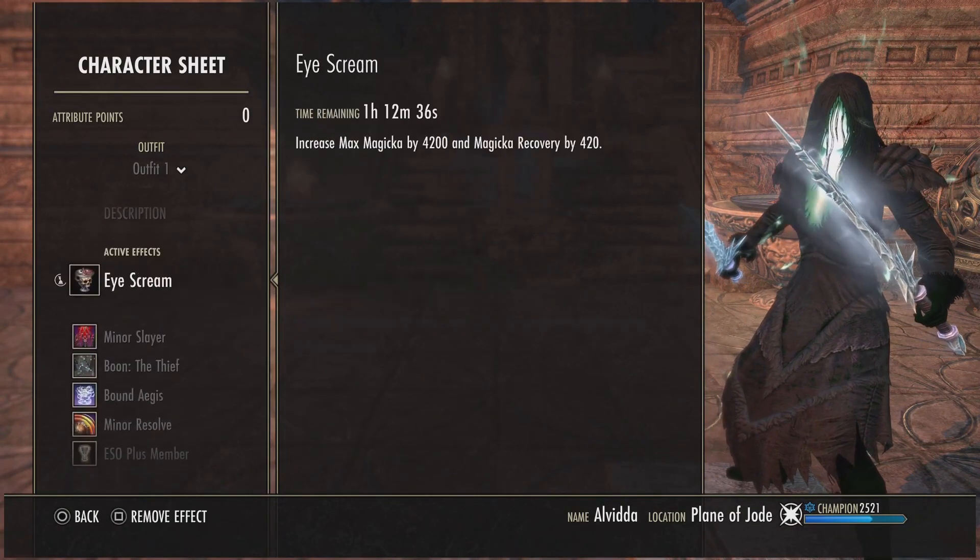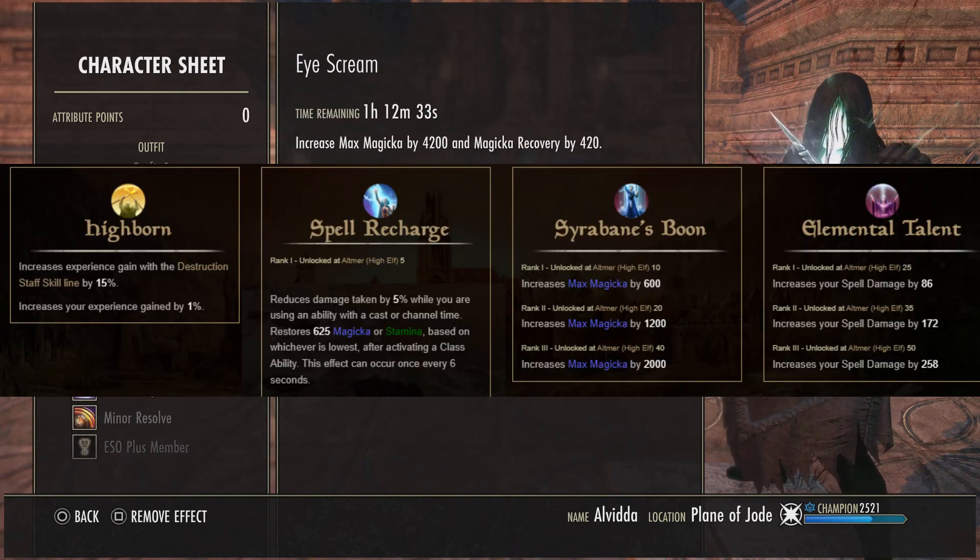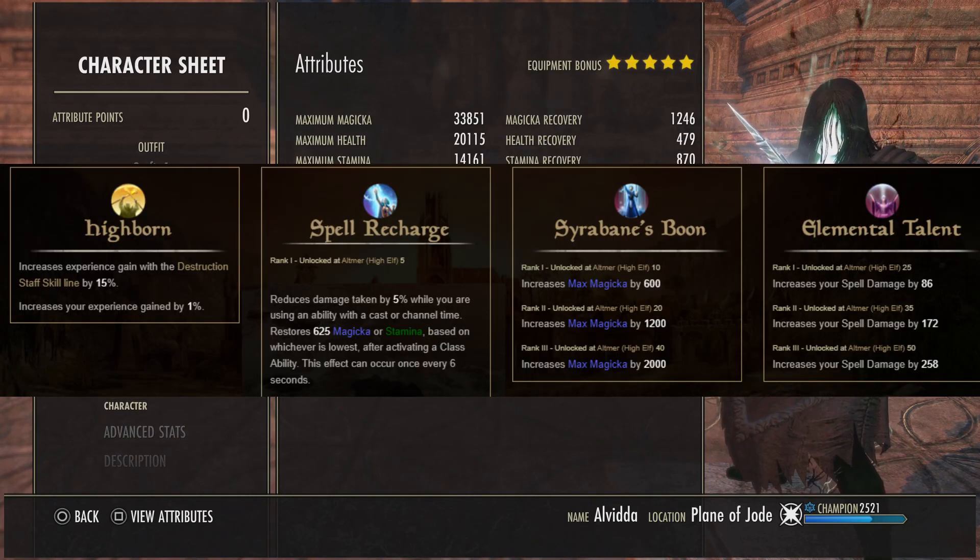Starting off in the character sheet, I have 64 points in Magicka and I'm running the Thief Mundus. For the race, we're a High Elf — I think High Elves have some of the best passives for Magicka DPS.